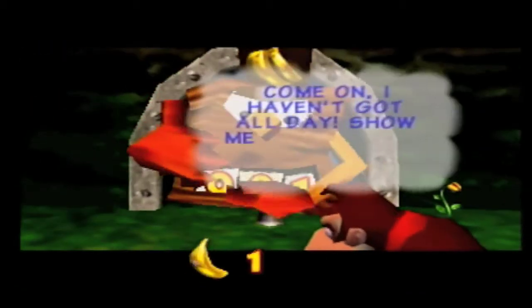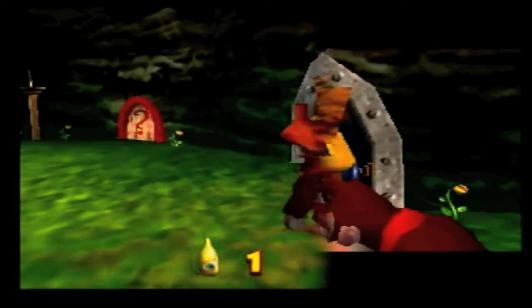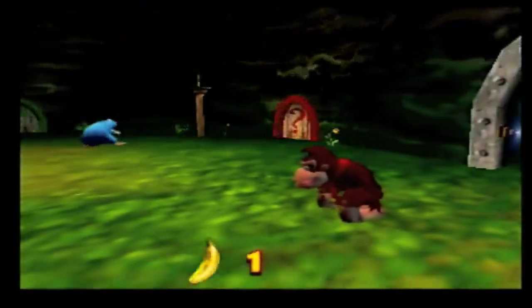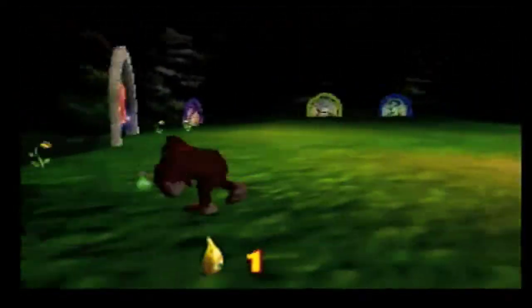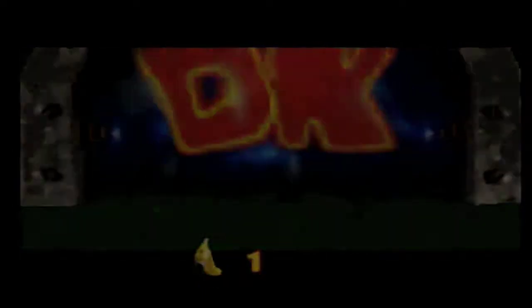Wooden plank — I've got one gold banana, so you better let me pass. I wonder what these question mark doors are. I can't quite remember that. That might be where everyone else is being held, but it looked like they were being held inside K. Rool's fortress.